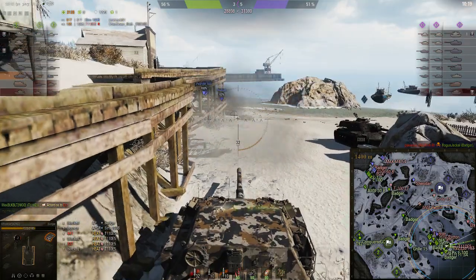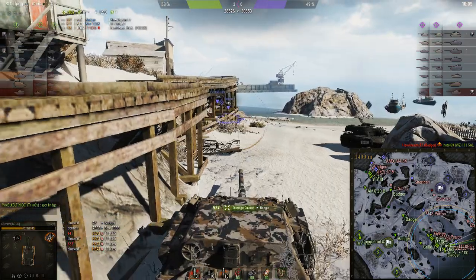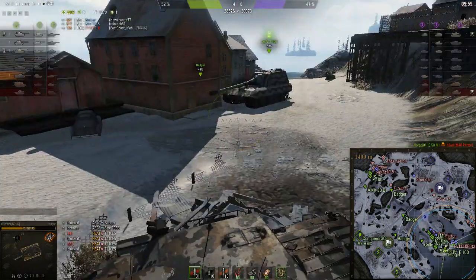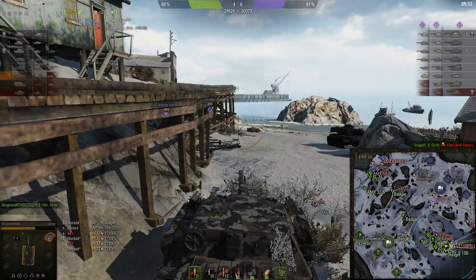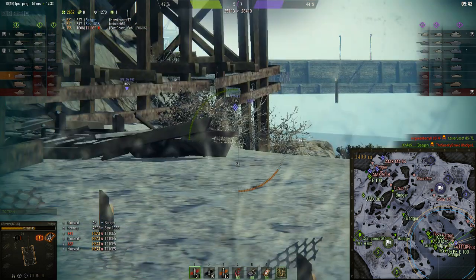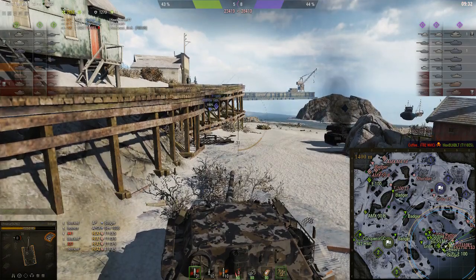Here comes a Badger. We'll take his track out and hopefully someone else can do some damage to him. Maybe I can get reloaded before he takes off — which I do. I get a good shot into him for 527 points. I can't get another track shot into him, but that's all right — he took more damage and that's what ultimately matters. Getting the kill on him would have been better, but my teammate back here is at 53% HP and he's getting beat up, saying this is a full camp.